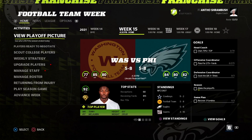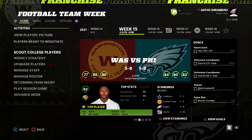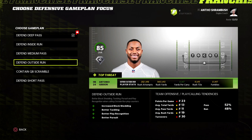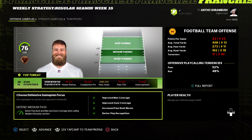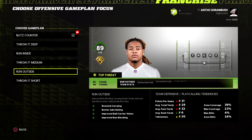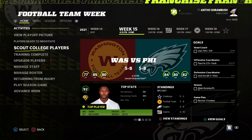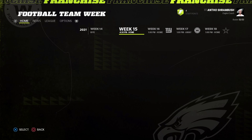Now let's talk about the weekly strategy against Washington. They have a pretty good team — possibly the best in the NFC East. They have Fitzmagic at quarterback and Antonio Gibson is really good. I'm going to defend the medium pass, which helped a lot against Daniel Jones last time. We also have to look out for Chase Young, so let's go with the blitz counter. Zero injuries heading into this divisional rival game — exactly what you want to see.